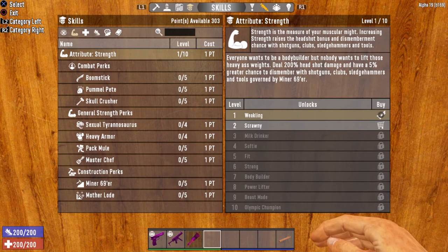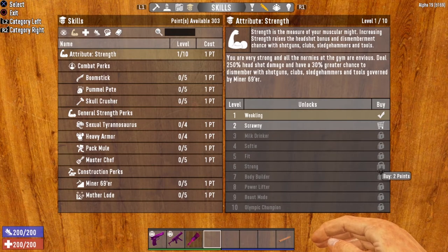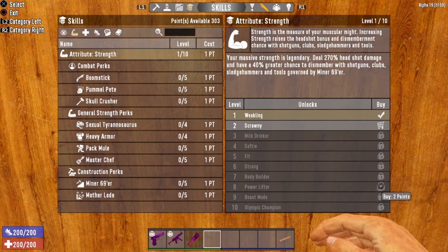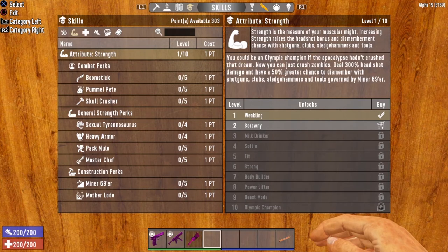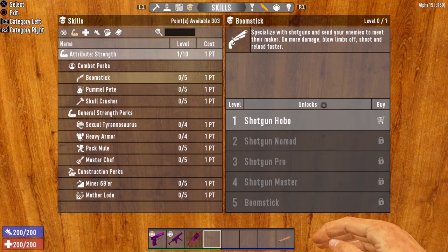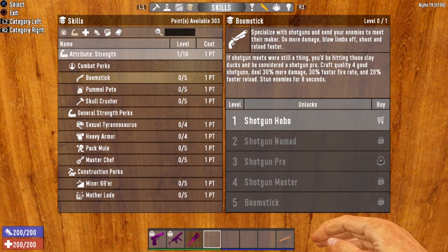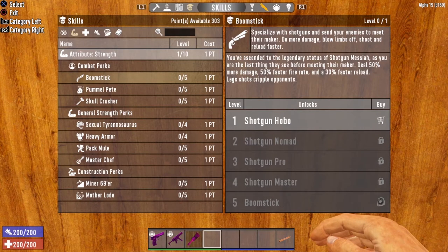As for point costs, the Strength attribute is like all other attribute skills. Tiers 1 through 5 cost 1 point to buy, Tiers 6 through 8 cost 2 points, and Tiers 9 and 10 will cost you 3 points. Boomstick can be unlocked at Strength level 1, 3, 5, 7, and the final one at Strength level 10.